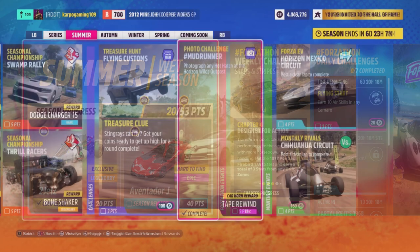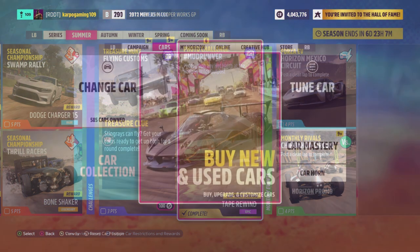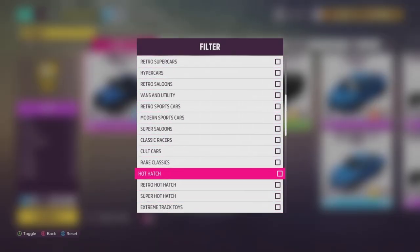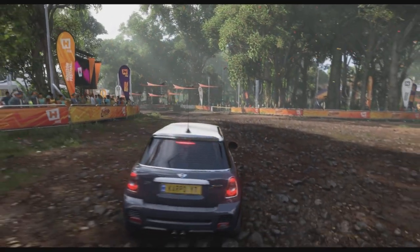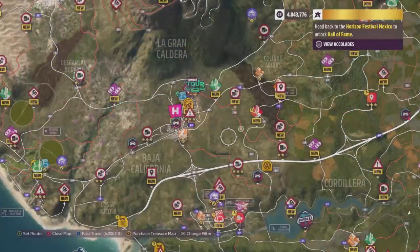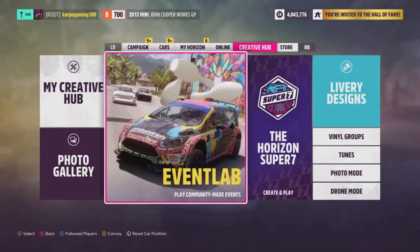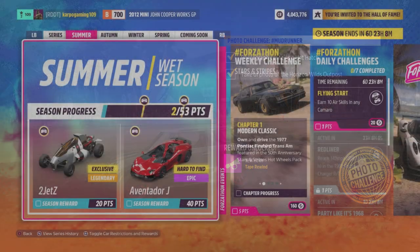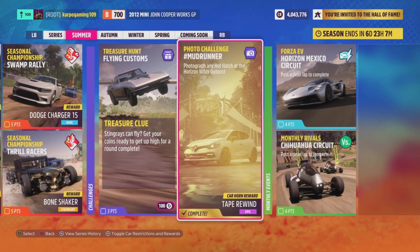You need a total of 20 points in order to get this done. I started off with the photo challenge called Mudrunner. This is going to get you 2 points added to your total. You need a hot hatch car and head over to the Horizon Wilds Festival and basically take a photo. It's going to be located just due southeast of the Horizon Festival. Head over there in your hot hatch, take a picture, and you're going to have 2 points added to your total.